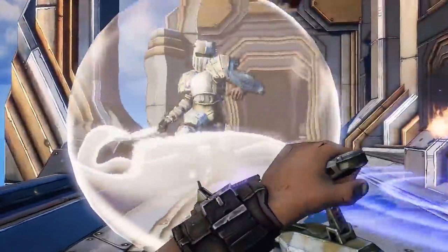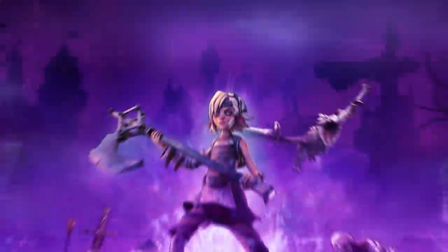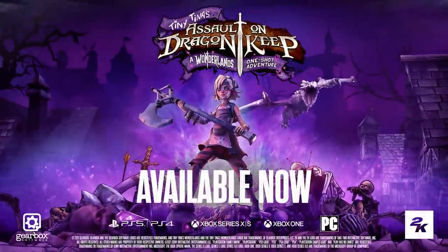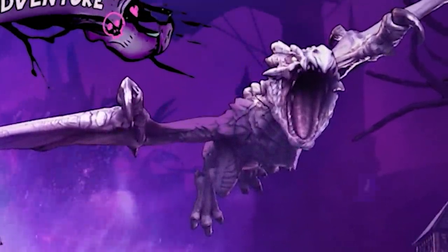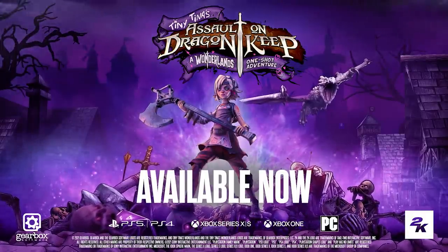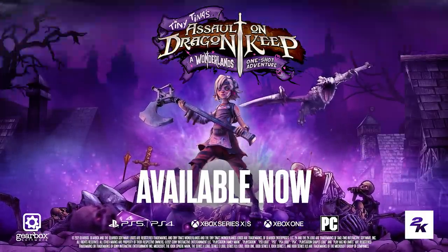This is a really short trailer, so there's not a whole lot to dissect from it, but the final thing I want to point out is the ending screen. Right there, you can see a wyvern, which was shown off in the Wonderlands trailer, so it has me thinking we might see this wyvern in the standalone game. Maybe we'll see a bunch of new enemies in the standalone.